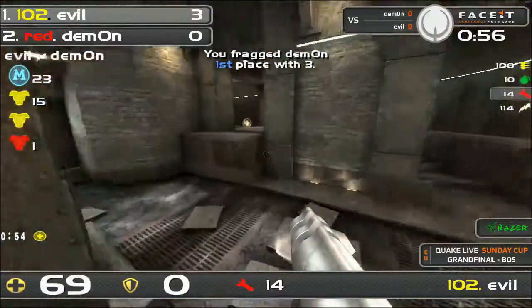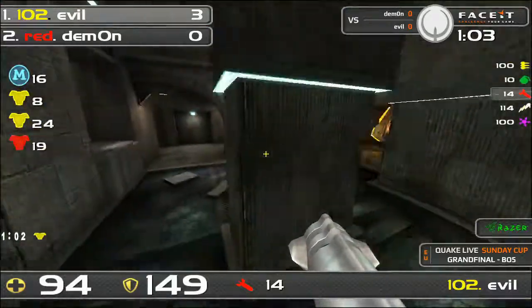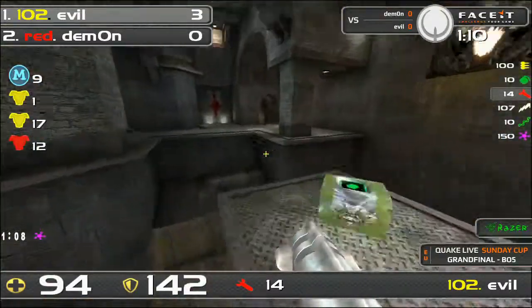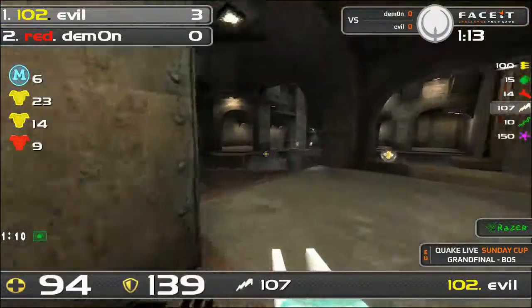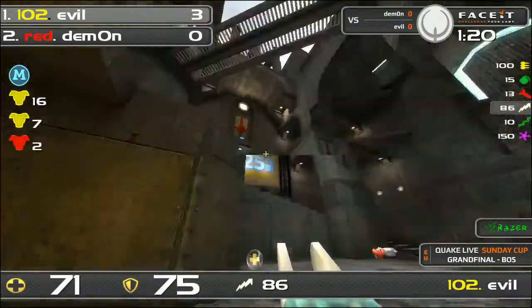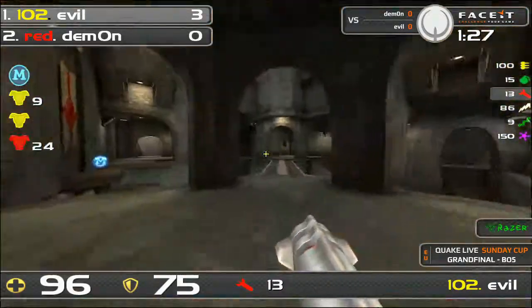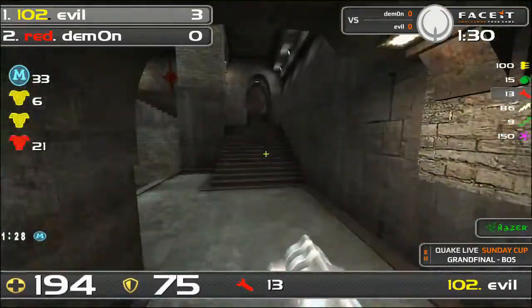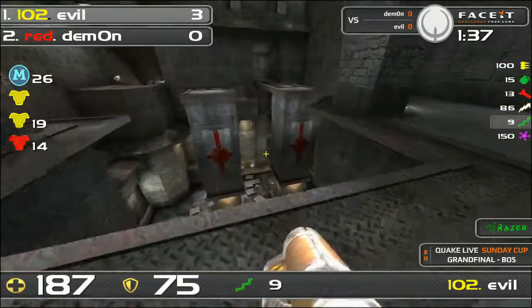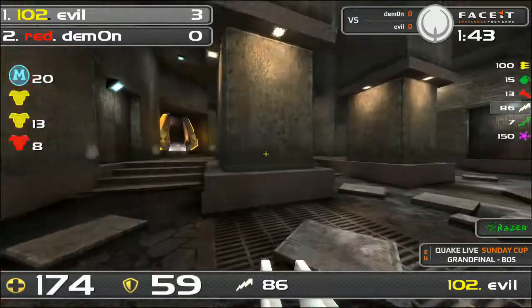Demon had some nice plasma off the spawn but what else could he do? He needs to slow things down, build his way up, get weapons and armors together, and avoid Evil as much as possible. Evil is again below in the classic position, watching which way Demon goes — he's fine with Demon taking one item because he can rail and take the other. Evil connecting these rails makes Demon's life really, really hard.